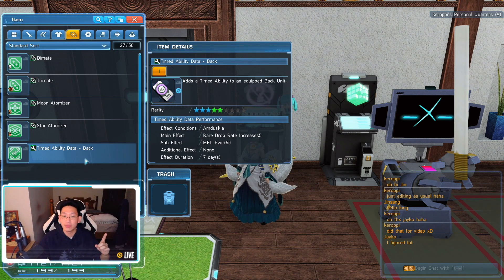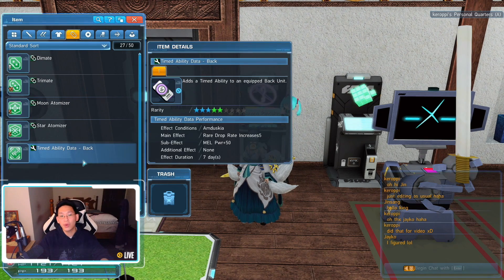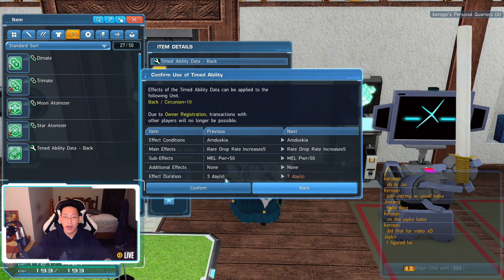You can hold onto these items — they don't expire. However, you cannot trade them; they are bound to your account. You can store them and use them whenever you need them. For example, I currently still have three days remaining on my Amduskia effect. Out of curiosity I tested applying a new 7-day one on top — it does not stack. It won't go to 10 days; it just resets to 7 days. So make sure to use the timed ability until it's fully expired before applying a new one.